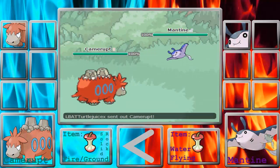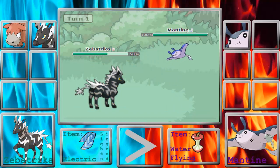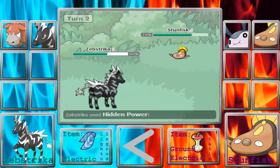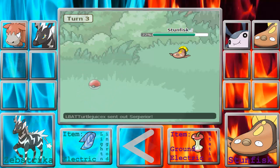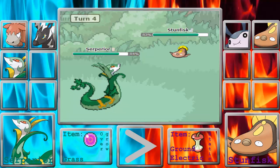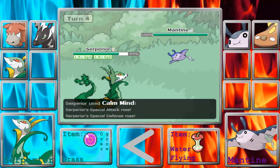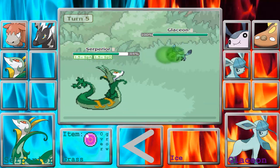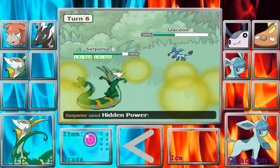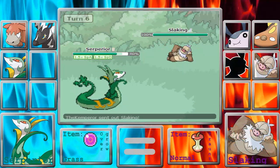I'm going to lead off with my Camerob. I know that he's got the Mantine out. The Water type move is obvious, so I switch into Substryka. I know that he's going to switch into Stunfisk now, so I'm going to go for the Hidden Power Ice. It doesn't do very much despite the fact that I am Modest. So I'm going to go into Serperior to resist the Ground type move. He switches into Mantine as I go for the Coil. Despite Mantine being a Flying type, I know he's not going to be able to kill me, so I go for the Giga Drain as he goes into Glaceon, which I can kill on the next turn with an AncientPower Rock.